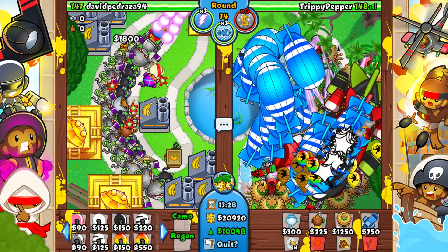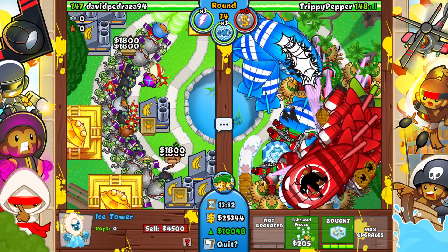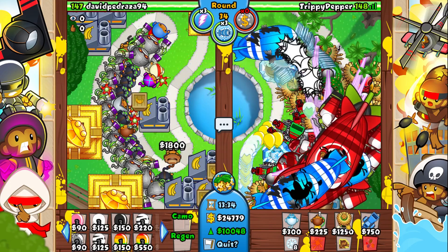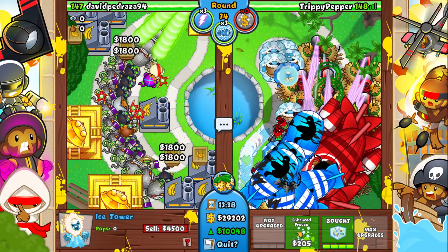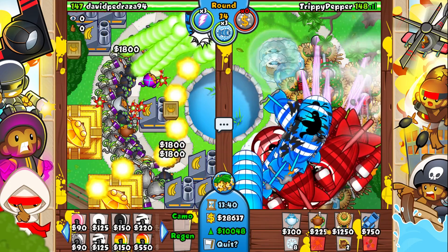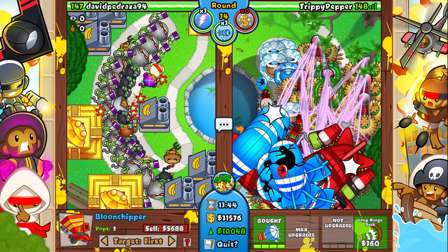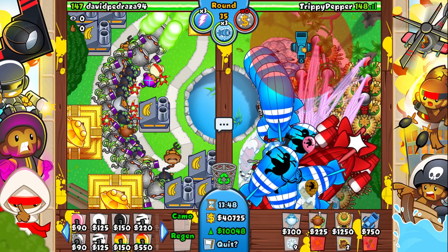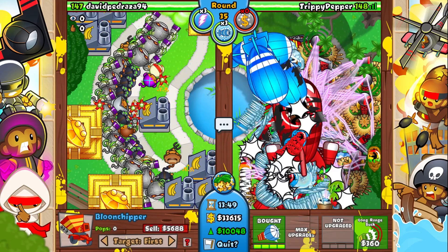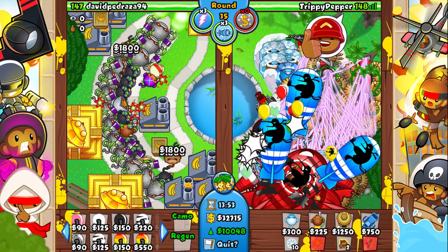Oh my god, the eye shards is doing so much work — I did not expect that at all! We're really demolishing everything right now. The eye shards just destroyed everything. Maybe we should have gone for more of those instead of the balloon chippers. That definitely fills me with more confidence — it's around round 35 and the eye shards did so much damage to the ZOMGs.